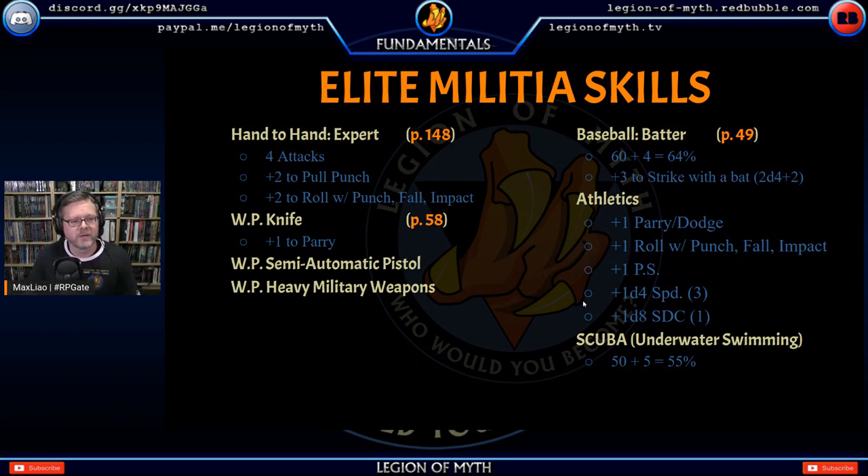Now let's look at the skills in detail. Hand-to-hand expert, from page 148: 'This fighting style is often taught to soldiers, bodyguards, thieves — anyone expected to live by violence. While it lacks the mastery of martial arts, an expert fighter knows how to scrap quickly and efficiently.' At level three I get plus three to parry and dodge, plus two to strike. Plus one more attack at level four — so five attacks per round. Critical strike on 18, 19, or 20.